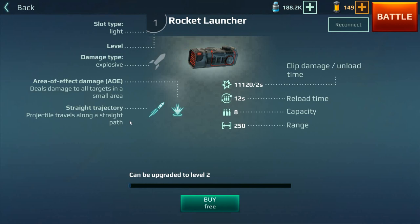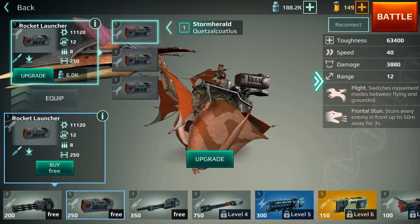The next weapon is the rocket launcher — this is the light rocket launcher. It's also got a straight trajectory but fires rockets, so when it hits the target it's going to explode. It does a little bit more damage and has an area of damage as well, which is pretty nice so you're not just affecting one dinosaur. Longer reload time of 12 seconds, but the range is actually a bit longer. The capacity is quite low, but this one is really awesome in the beginning — if you equip the augmented Allosaurus with it, it can be quite potent.